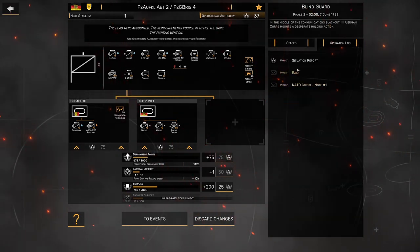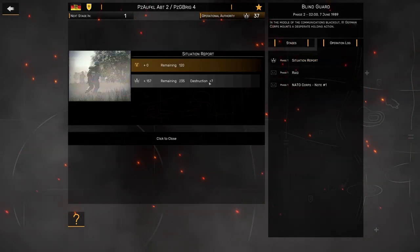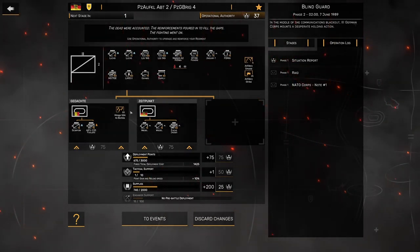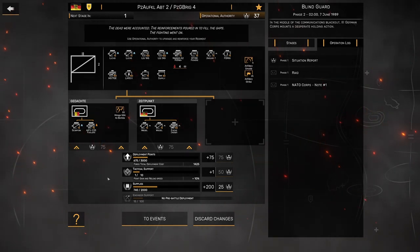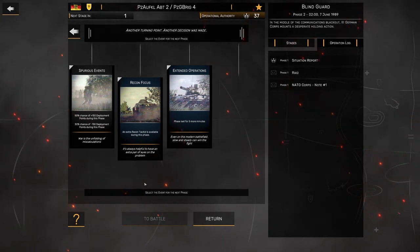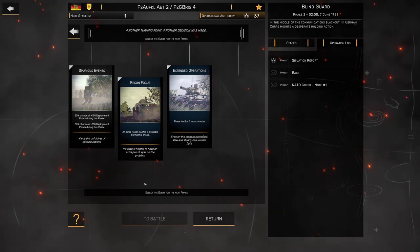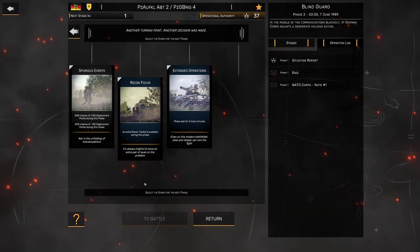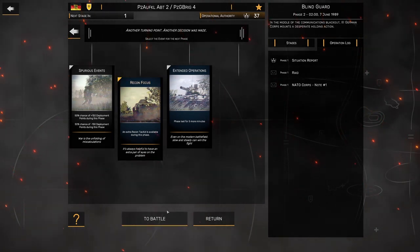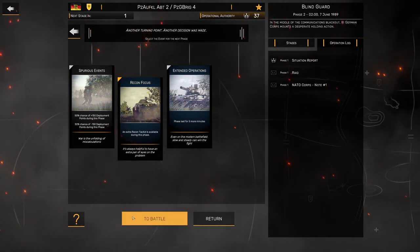If we look at the operational log from last phase, we got 150 points from capturing stuff and an extra 7 points from destruction. I'm not sure exactly how that's calculated - I'd love to find that out, so if you know, let me know in the comments. For our events, we took the negative one last time. Spurious Events is interesting - we could get plus-150 or minus-150 deployment points. Recon could be helpful here, and I think I'm going to go with that one, because what we need to do is find out exactly where their units are so that we can eliminate our targets for this phase.